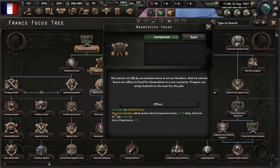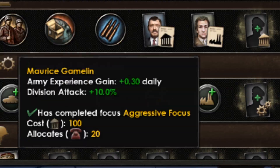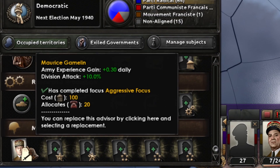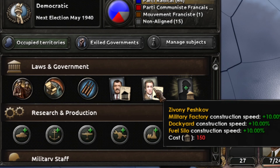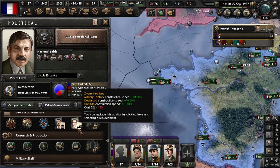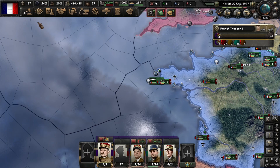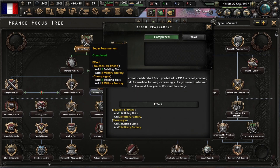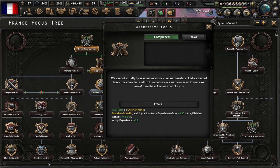Regarding the political path, go this way and this way because it gives you a commander that is great — it gives plus 10 attack — and you will start gaining experience for the army. Get this guy as soon as possible. After him, take the plus 15 political power focus. You won't be able to go to the second focus until after an event, and after an event that increases your war support you'll be able to go further.